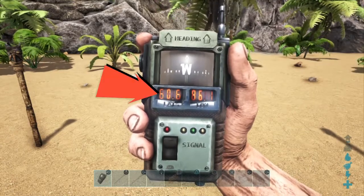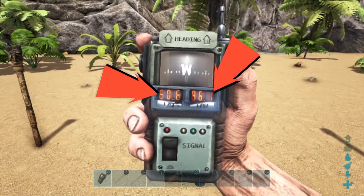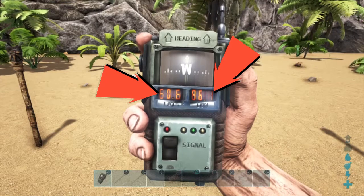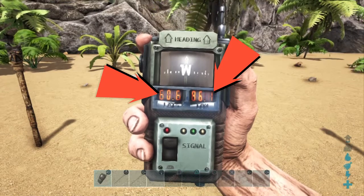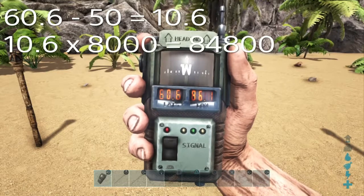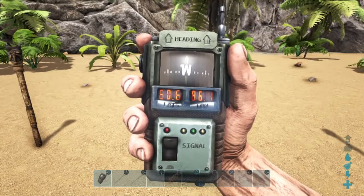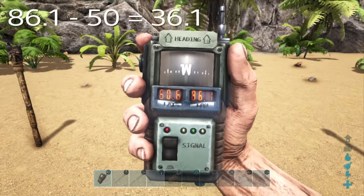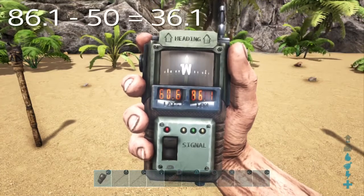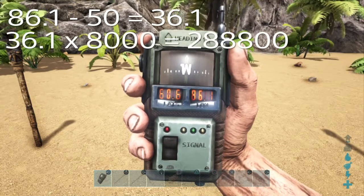The first GPS coordinate is 60.6 and the next one is 86.1. You take that first number and subtract 50, which gives you 10.6, then multiply by 8,000 — that gives you 84,800. For the second number, same thing: 86.1 minus 50 gives us 36.1, times 8,000 gives us 288,800.